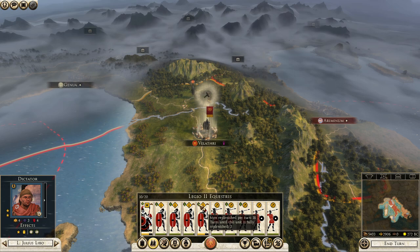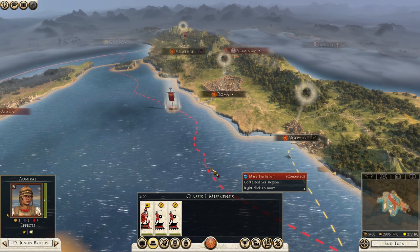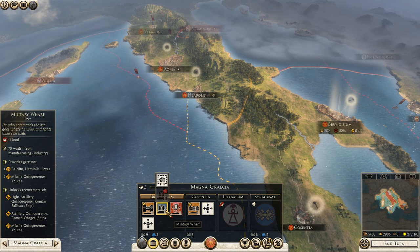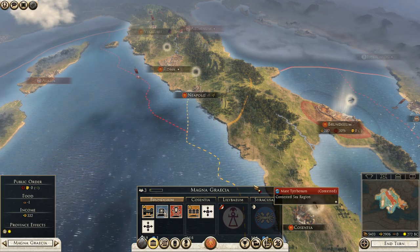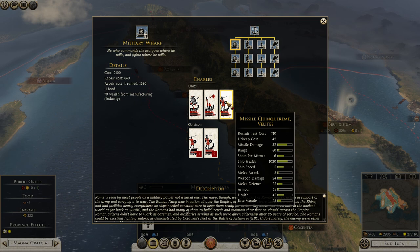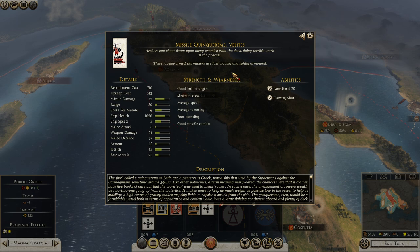We used our spy. Next turn we will go to Ariminum — they will replenish a little bit in the next turn. We do have a navy, but it is really weak and we have no other way of getting a better navy right now. In Brundisium we do have a military wharf, so we can build light artillery units. We also have a missile Quinquereme. Archers can shoot down upon many enemies from the deck, doing terrible work in the process. This ship has good hull strength, medium crew, and it can also ram — I think this is a really good unit at the start of the game.